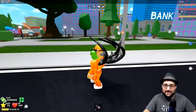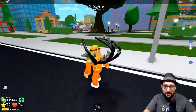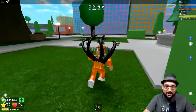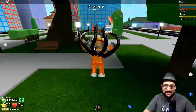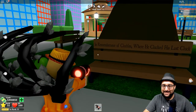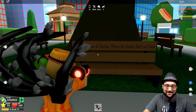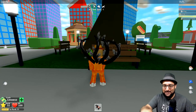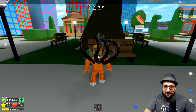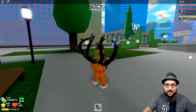I also want to show you where the egg used to be — where Cluckles was when you defeated him and got the Banshee. They added a really nice park area there: a water fountain, a hot dog truck, a little gazebo area. And I saw this — it said 'In remembrance of Cluckles, where he clucked his last cluck.' I thought that was hilarious. Running around and noticing that writing on the bench — pretty cool, in memory of Cluckles.